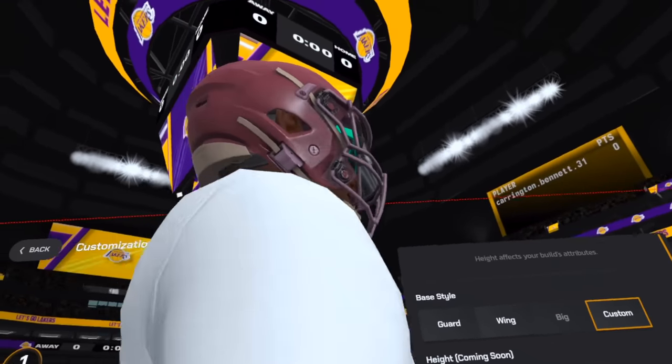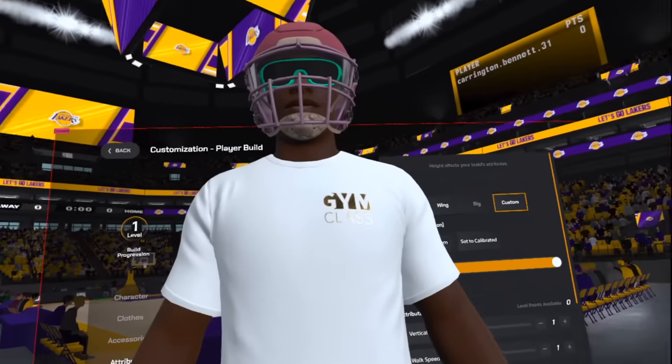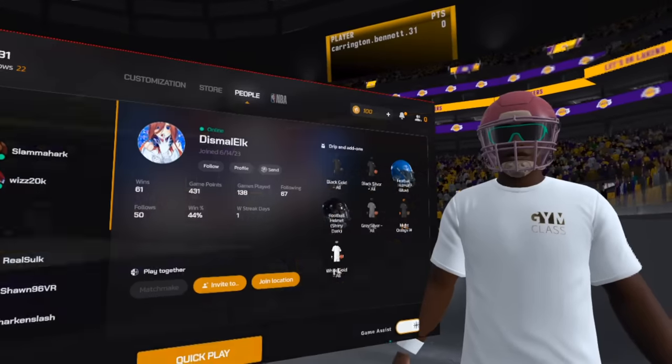We're going to create an 8-foot point guard in VR. What's going on, everybody? Today we're going to jump back into Gym Class VR, where we're going to create an 8-foot point guard and mess around with him, see what he can do on the basketball court.